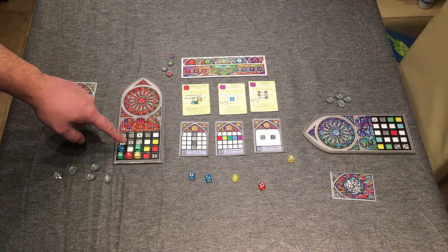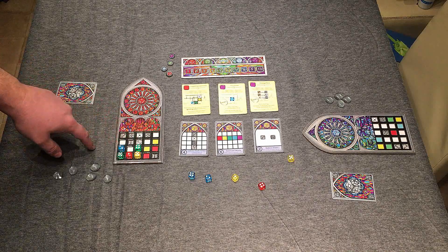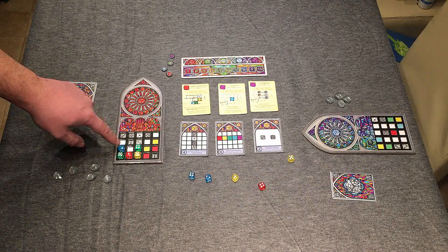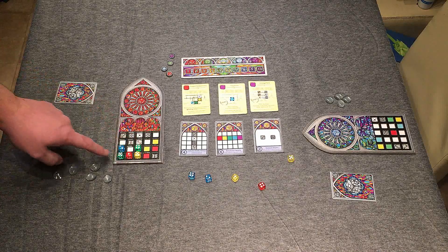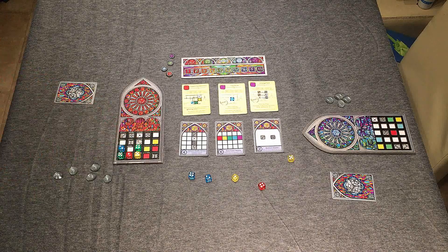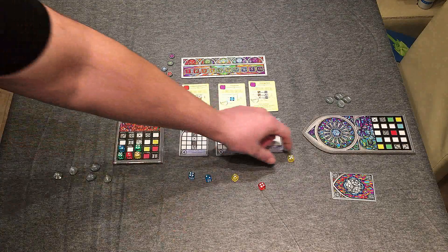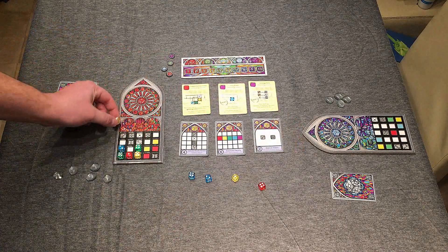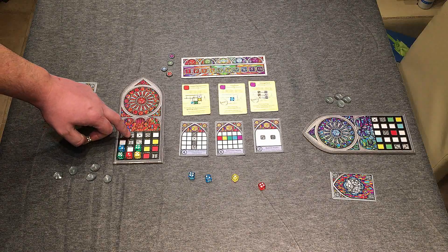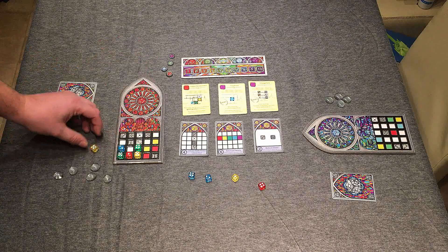For example, in this white space — although it looks really good because you can place any colour — you can't place a blue, a green, or a red, and you also can't place a one, a two, or a four in there. Looking at this roll, really the only thing I can place in there is this five, but I've got to be really careful that I'm not placing next to an area that would only take a five. That's where the beauty lies.